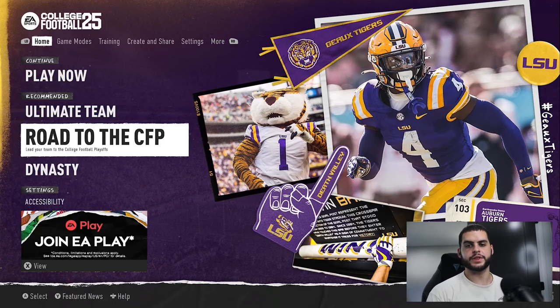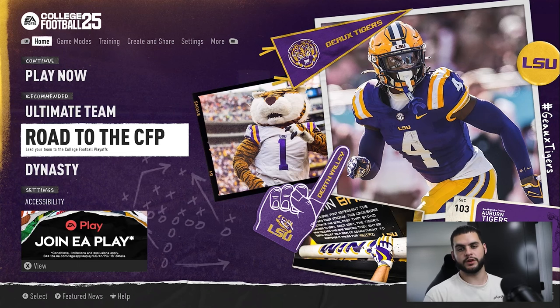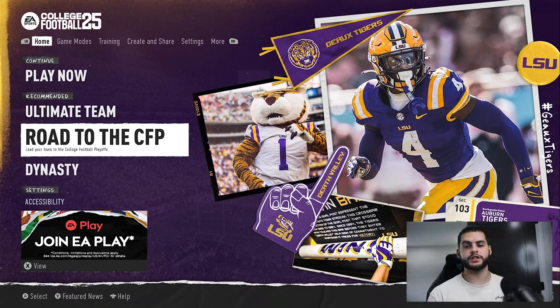Hey, what's going on everybody? It's Poodle back with a CFB 25 Dynasty video. In today's video, I'm going to be going over the best coaching archetype to choose in the game. Make sure to give the video a big thumbs up and subscribe. As always, make sure to follow me down below on Twitter and TikTok — I'll be posting some short-form content versions of this over there, as well as communicating on Twitter for any advice or questions you may need.